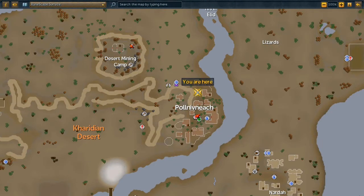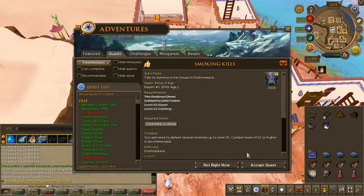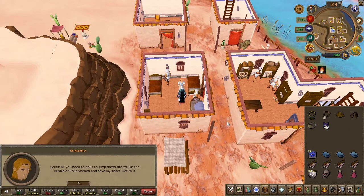Before we start, it is highly recommended that you take either range or magic. To begin the quest, head to the area located here on the map. Make sure your cat is in your inventory and not following you. Speak to Simona and accept the quest.